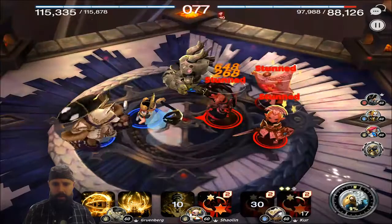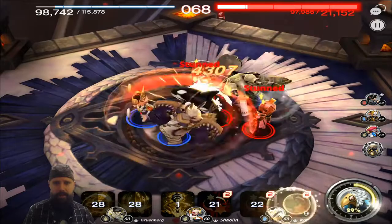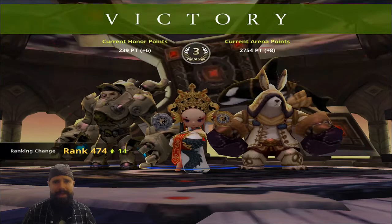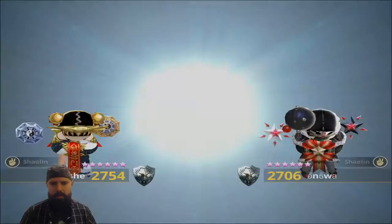We try to get the bleed and the stun — we got it. We go with the Grunberg debuff, but not a single chance — it didn't land. You see, if we have a debuff scaling monster that doesn't actually add his own debuffs to the mix, that is probably not going to go that well. I think Scissor Shaolin and Kerr really did the majority of the heavy lifting, and we could have had anybody in Gruenberg's spot and still won that one.